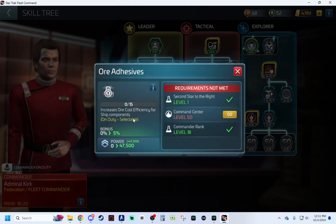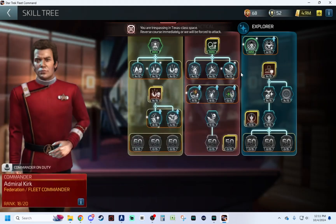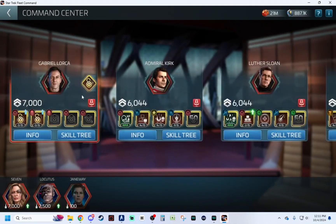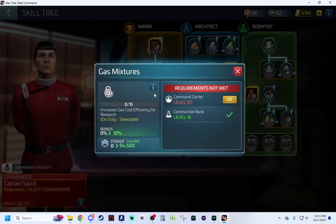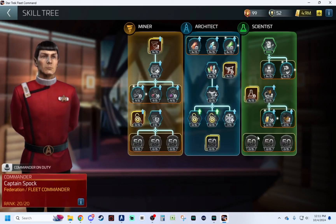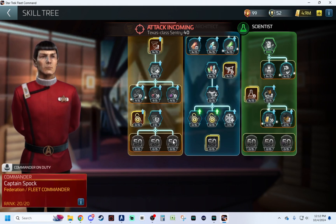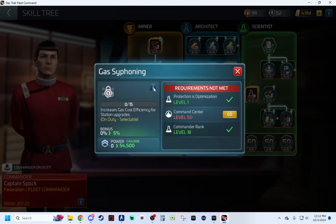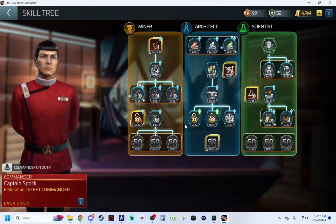So these are ship components — ore, crystal, and gas. I do like efficiency, I just wish it was easier to get to the other stuff. Let's hop over to Spock. This is specifically for research speed reduction, which is great — anytime you can cut down those massive research times it can be helpful and save you Latinum speedups. But same thing — you're going to hit a bottleneck at level five. So between Kirk and Spock, if you have both unlocked, you can get 16% combined. I'll take anything at this point, but with all the efficiencies in the game already, it's not as enticing.